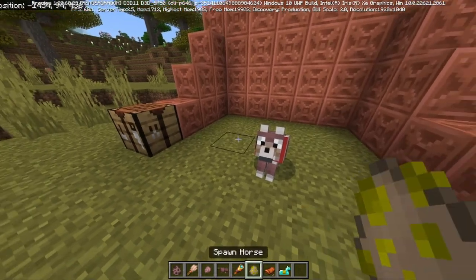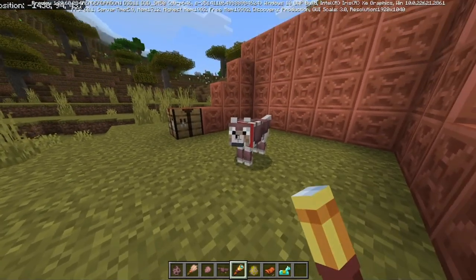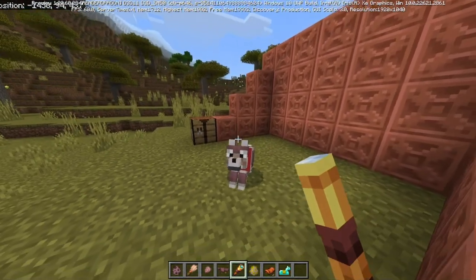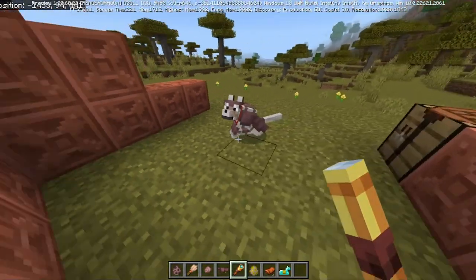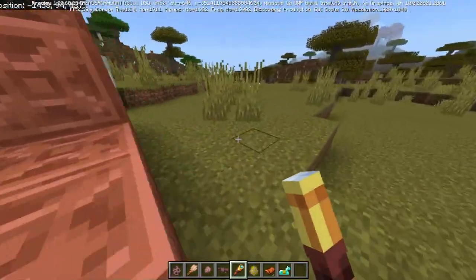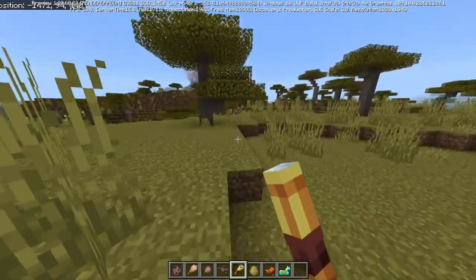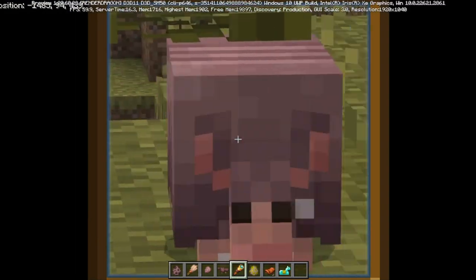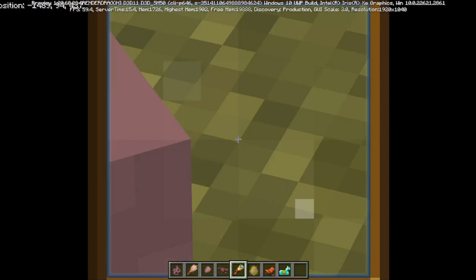Just look at it, it looks so good. Like, just look at all that detail. He's even got little knee pads and stuff. He's got a back plate and a little helmet thing. Oh wait, where's the armadillo? Oh there he is, over there. He's got some detail on him. If you run at it, look at the little ball — it's adorable, I love it.